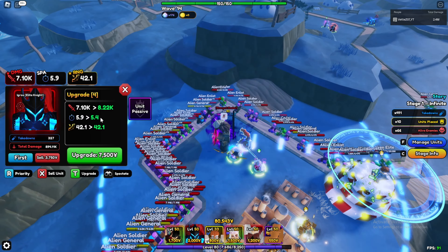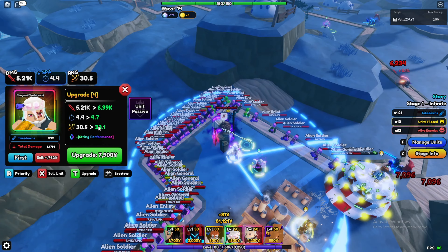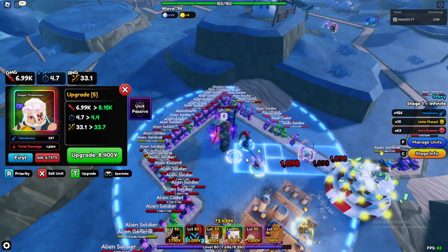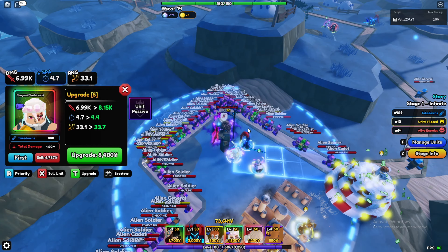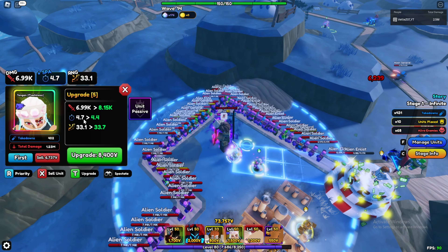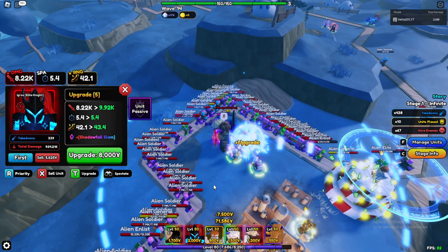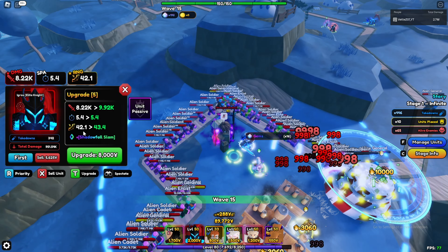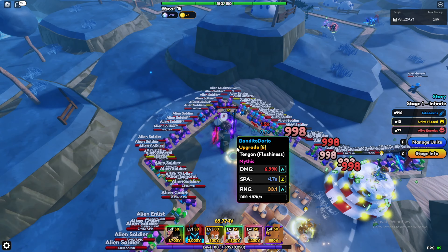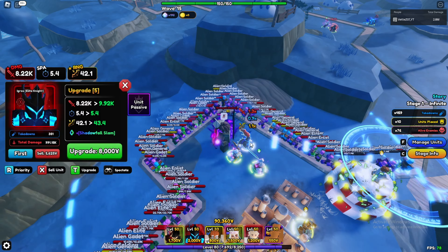Next upgrade gives Tengen a new move — a line AOE — so his AOE is now worse than before, though he does crazy multi-hit. Stats: 7000 damage, 4.7 SPA, 33 range. Egress does 8000 damage, 5.4 SPA, 42 range. DPS is 1.47K versus 1.5K — about the same. I'd say Egress is better right now due to AOE and much more range.